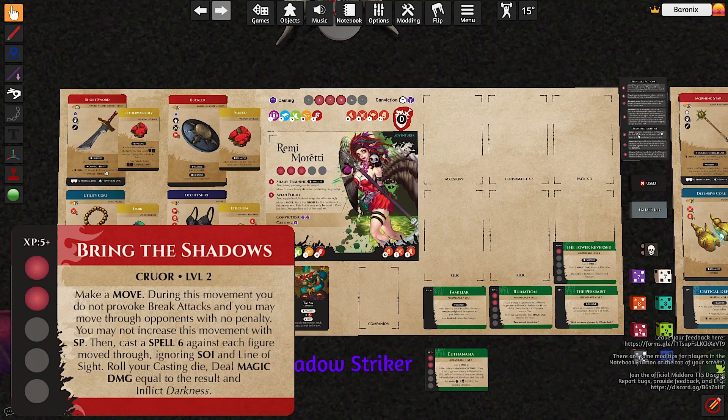So for 2 SP, you make a move action. During this movement, you do not provoke break attacks. You move through opponents with no penalty. And you cannot increase this movement with SP, so you will have to increase your movement with abilities or other means that do not cost SP. Then you cast a spell 6 against each figure you move through, ignoring SOI and line of sight, because of course you could end up behind a corner or something. And you roll your casting die and deal the result as magic damage.